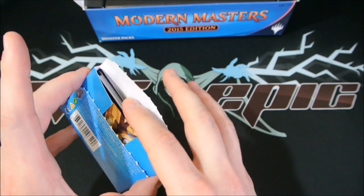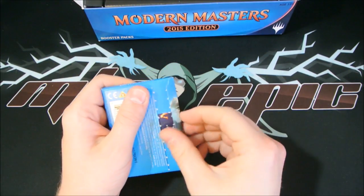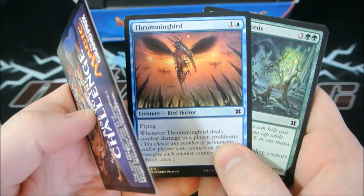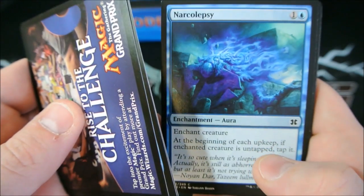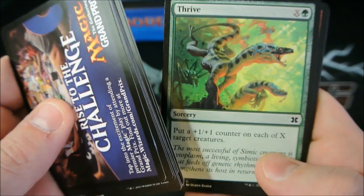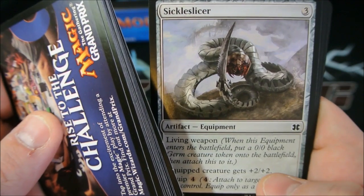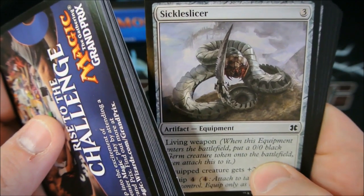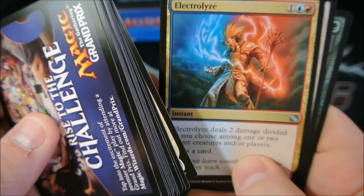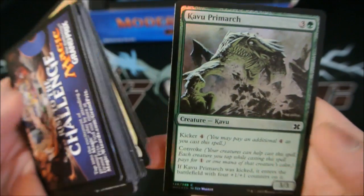Nothing to be completely excited about yet, other than the fact that we have 16 boxes. Some of those are already sold and I'll be shipping those out later this evening. If you pre-ordered a box of Modern Masters 2015 from MTGepic.com it will be shipped today. Thundering Tanadon, Scatter the Seeds, Narcolepsy, Otherworldly Journey, Bone Splinters, Telling Time, Thrive, Blades of Velis Vel, Sphere of the Suns, Expedition Map, Hikari Twilight Guardian. Electrolyze, Indomitable Archangel, and Kabu Lair is our foil.